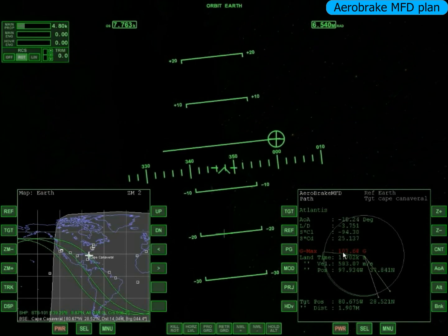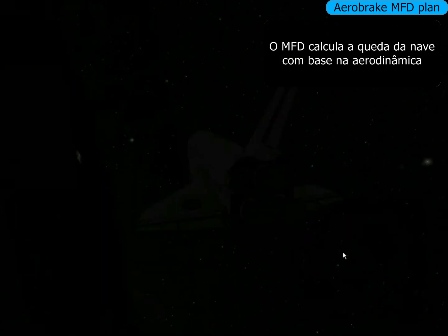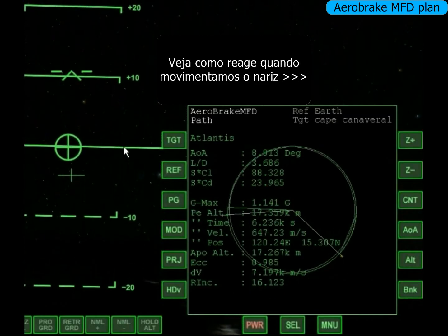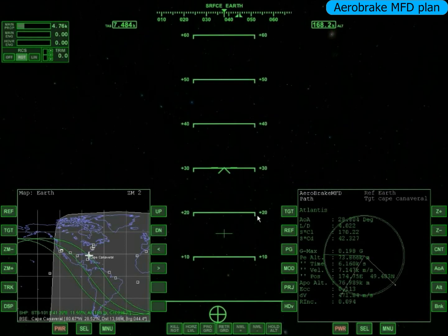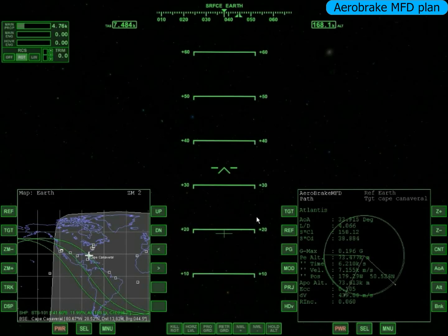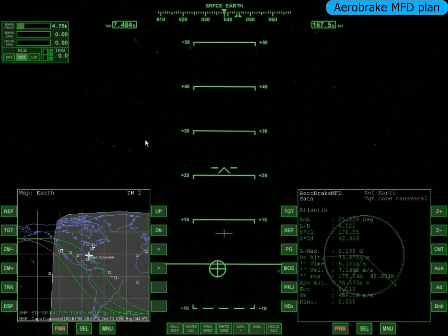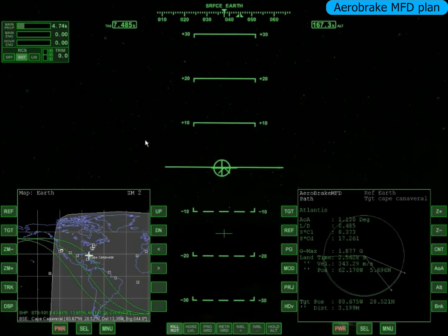Cheguei no Prograde. Agora eu vou apertar H e mudar pra superfície, e vou nivelar as minhas asas. Nivelado, apontando pra frente. O ideal era eu ficar a 30-35 graus — é a posição perfeita pro escudo desviar o ar que vai passar pela gente. Só que tem aquela coisa da programação mais antiga do Orbiter que não simula isso direito. Então hoje a gente vai ignorar isso e manter a nave apontada pra frente — no caso até pra baixo, menos de zero, onde nem tem escudo. Mas é mais realista desse jeito do que tentar forçar.